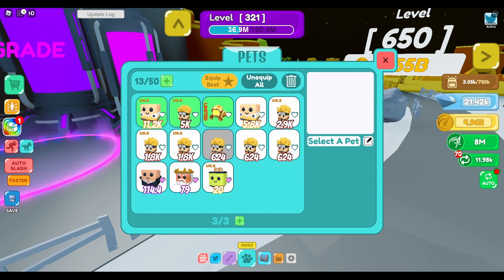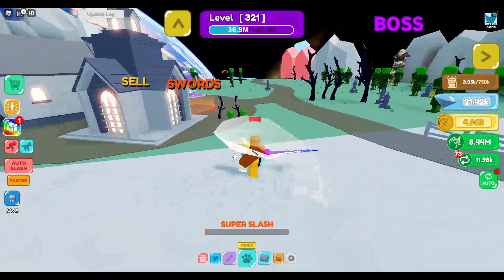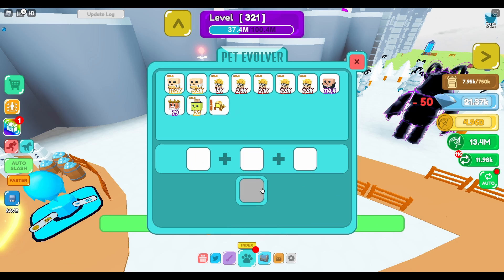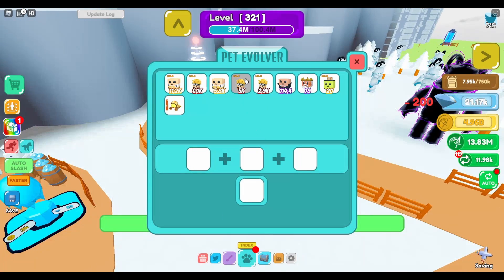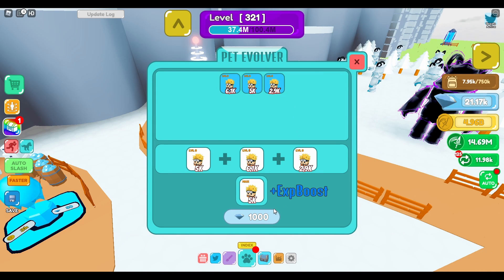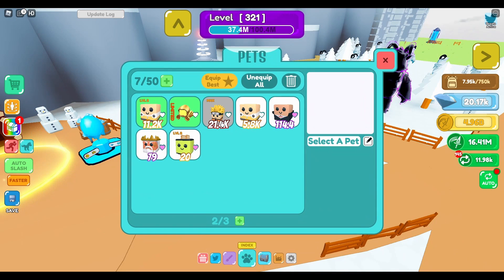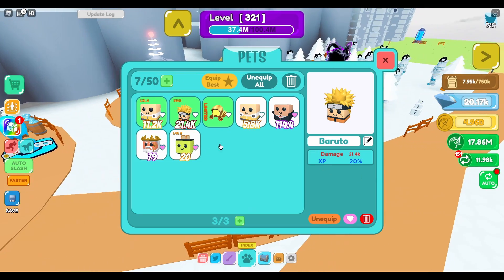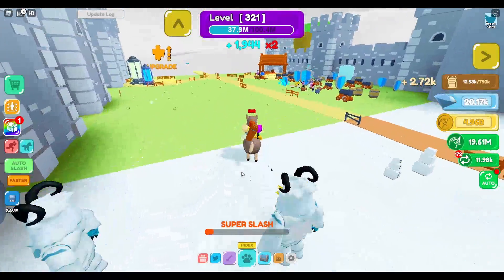I bought one more pet and it does 11.2 thousand damage, wow. Let me go all the way back now. Evolve level two burritos — yes! Now evolve the level three burritos — costs 1,000 diamonds, good thing I didn't spend them all. It does 21,000 damage and a 20% XP boost. It's two times XP right now — I don't know why.